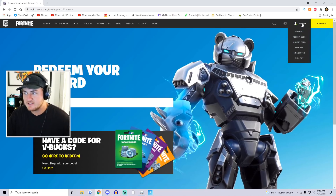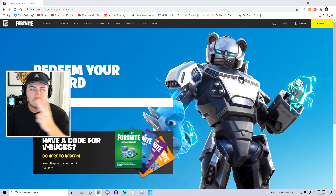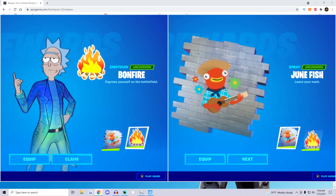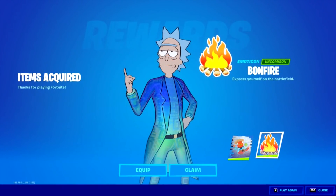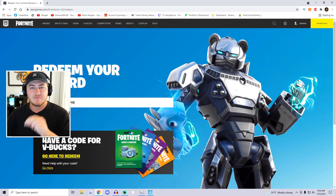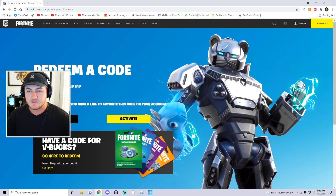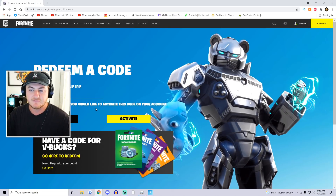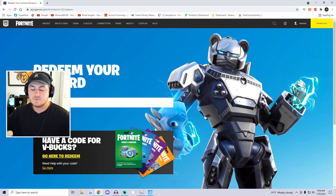There we go — we're signed into my Nerpa account now, which is my main account. The first two free rewards I'm going to share are two different spray emoticons: the Junefish spray and the Bonfire spray. I'm going to copy and paste the code — I'll have this down in the description and also in the comment section. We're going to go ahead and redeem it, and it will confirm the Junefish and Bonfire sprays. I'll go ahead and activate it.